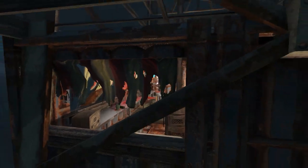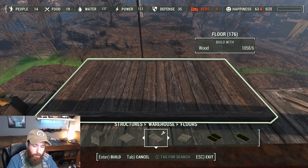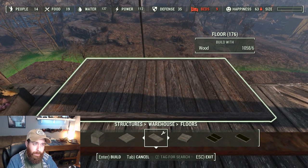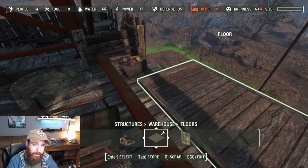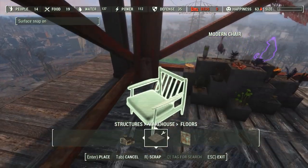This idea actually comes partially from you guys in the comment section last week. I want to keep all of the kitchen areas here at the farm down on the first floor, but I love the idea of a high-up lounge or special bar for both the farmers and the Minutemen. It's going to be called the High Ground — so watch out, Anakin.